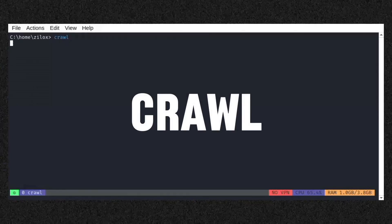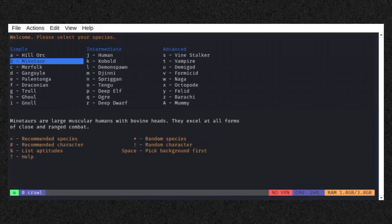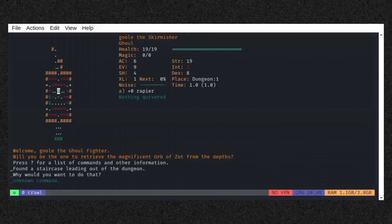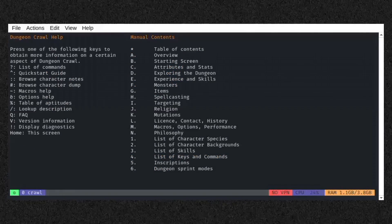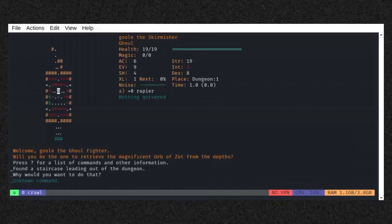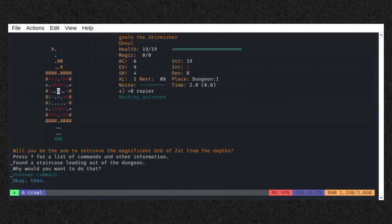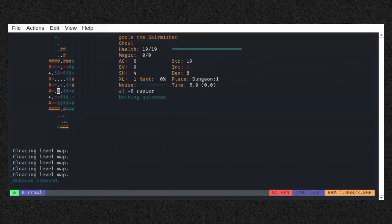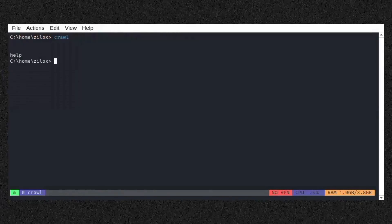Crawl is a complex roguelike dungeon crawler game featuring a rich, randomly generated world, turn-based combat, permadeath, and a deep RPG experience. It's known for its challenging difficulty and strategic gameplay. You pick a class and race and venture into dungeons, facing monsters, gathering loot, and leveling up. Your goal is to survive, acquire powerful items, and defeat enemies.